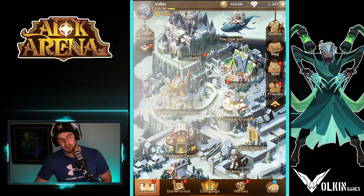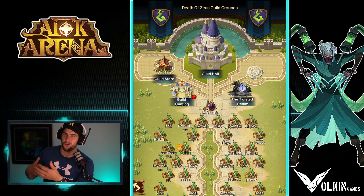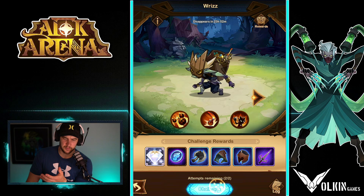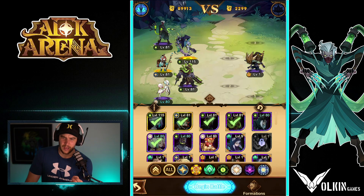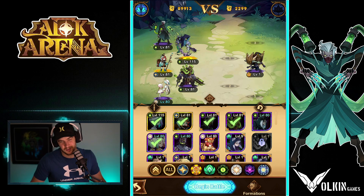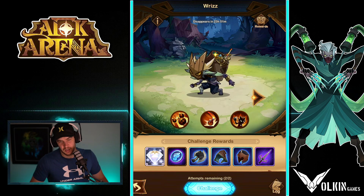Join a guild as soon as you can. If you don't have one, lots of guilds are instant join — you can find one on Discord or just jump into one like I did on this account. Go in, do your guild hunt twice per day. As you get further you unlock a third attack. Put your best possible team in, do as much damage as you can. You'll get some gear, gold, and guild coins, which are important for exchanging later on.